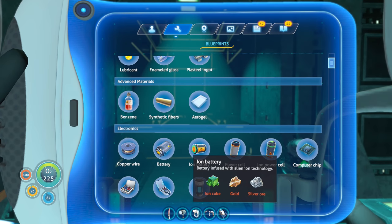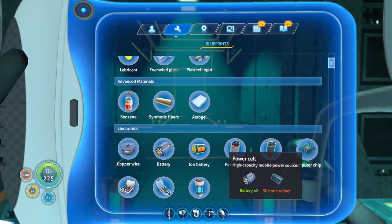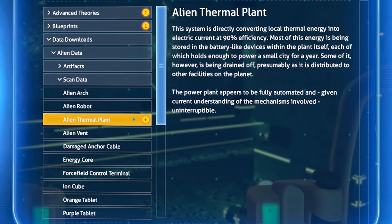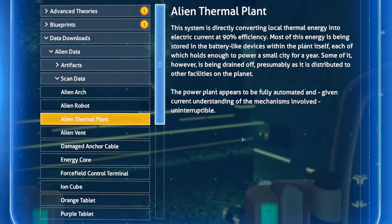There's lots of other stuff to read about. Thermal power plant — that's the place we just scanned moments ago. Alien thermal plant: this system is directly converting local thermal energy into electric current at 90 percent efficiency. Most of this energy is being stored in battery-like devices within the plant itself, each holding enough to power a small city for a year.